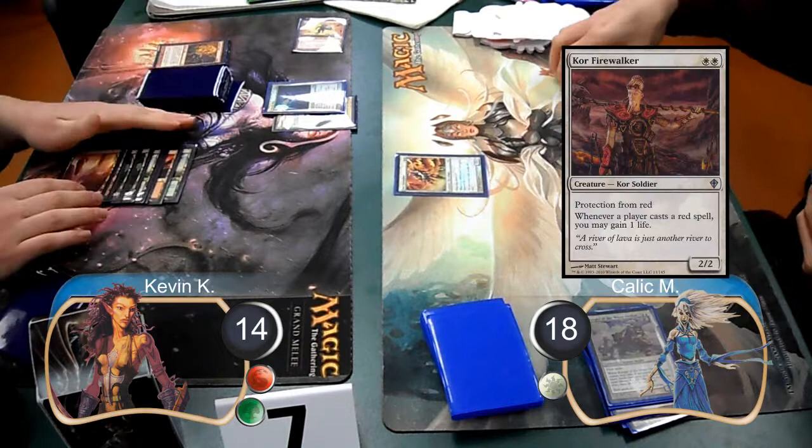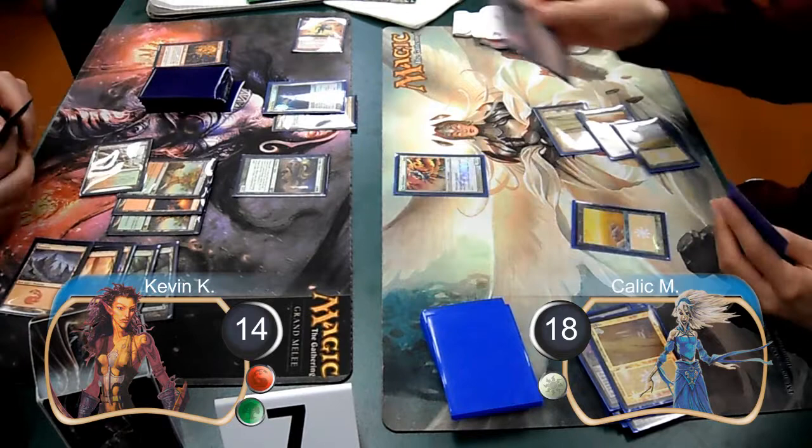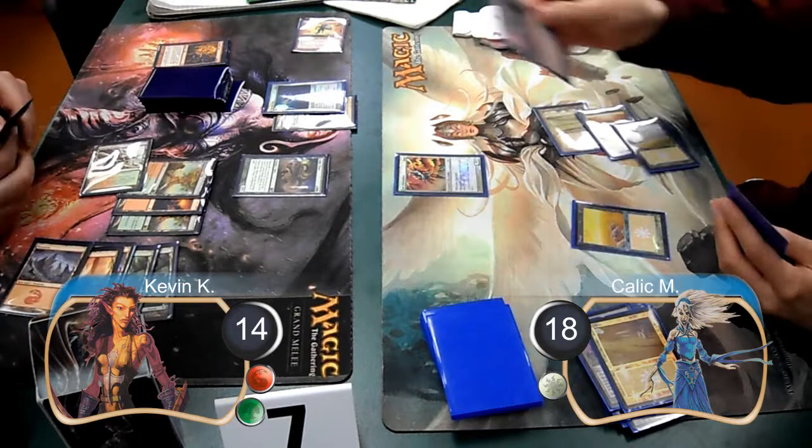Kallik then cast a core firewalker. I then set down a raging ravine and resolved an acidic slime to blow up one of Kallik's plains. Kallik then used another oblivion ring to get rid of the acidic slime, and then attacked with his firewalker for two, taking me down to twelve life.